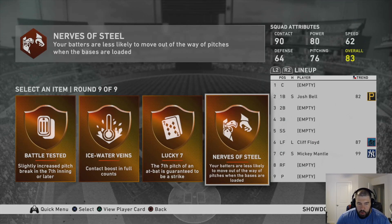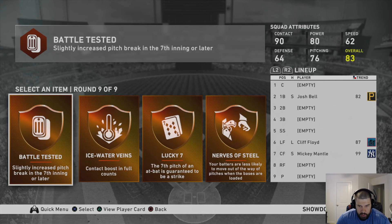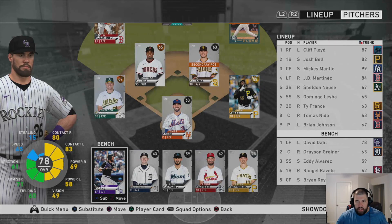For perks, I'm going to pick Off the Radar to start — the other three are kind of useless. For the bronze perk, I'll go with Battle Tested because you're going to have to pitch some later in innings. That's why you need the closer. Always assign your perks after starting the showdown.